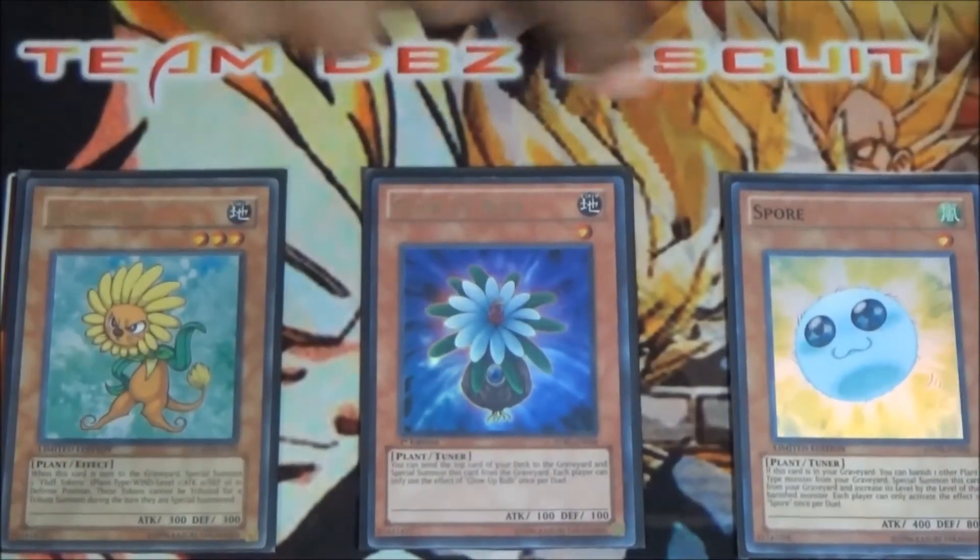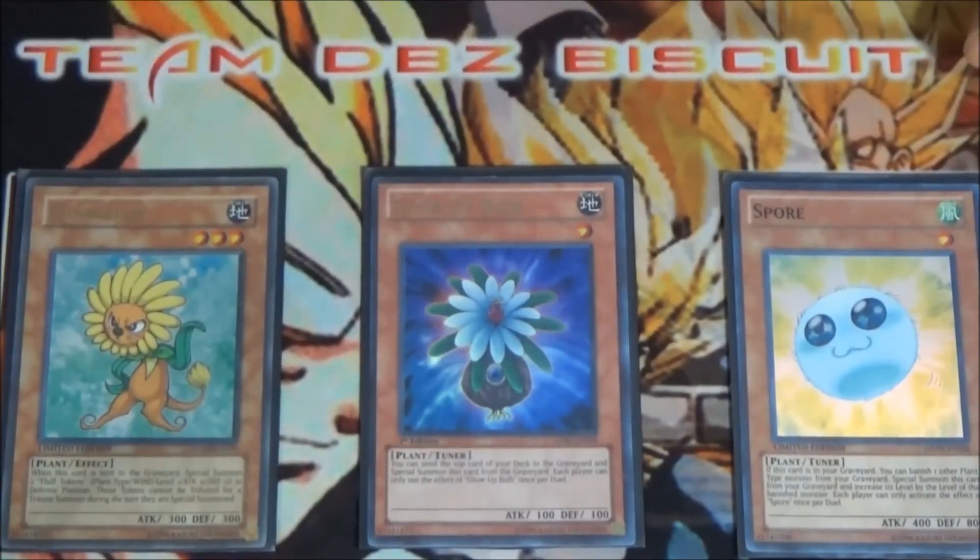Still running a small plant engine: Dandelion, Glow Bulb, and Spore. Dandelion helps with defense and getting link summons. Glow Bulb can get a free special summon off the top of the deck. And Spore can banish one of the others and add its levels to make other good combo plays.